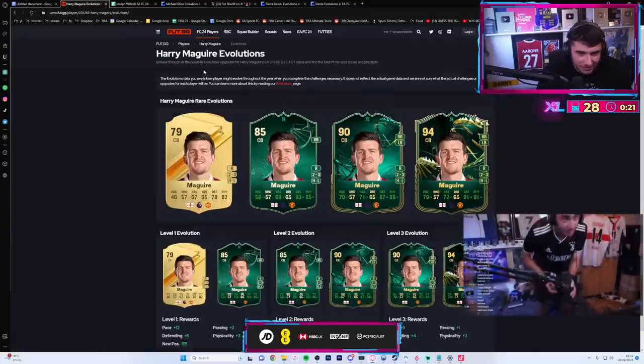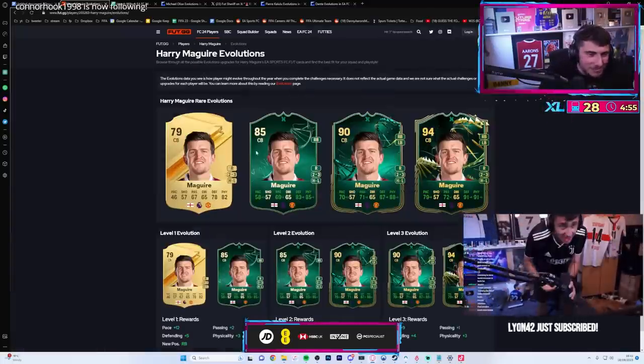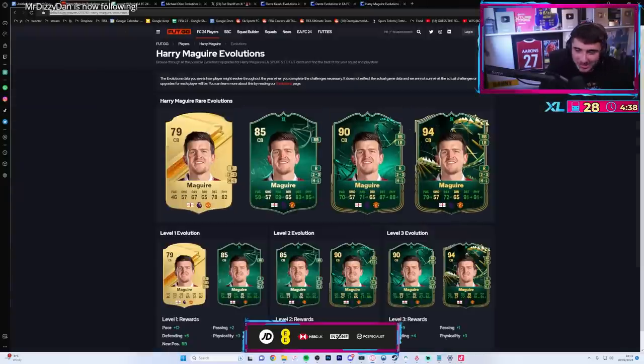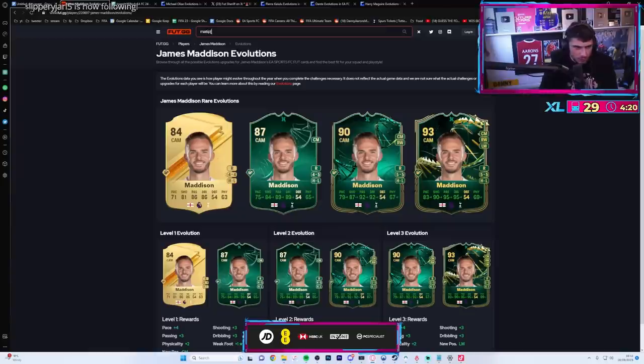What happens if Maguire gets one? That is stupid - surely that's not gonna happen. You're telling me in December we could have a 94 rated Harry Maguire? I've got no idea mate. If you just get like a low rated card with awful stats - Joe Matip yeah - outrageous!